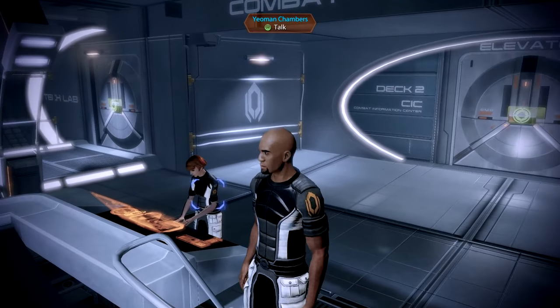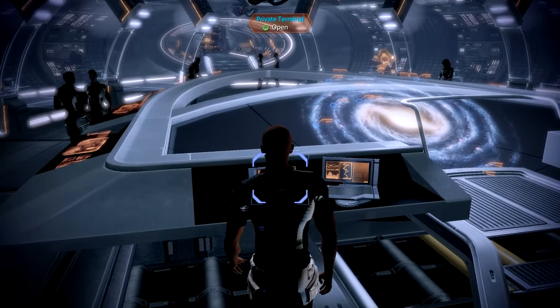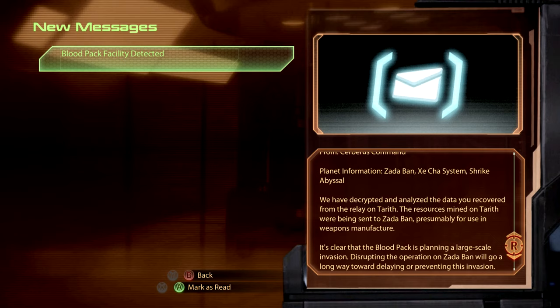We've just been informed by Kelly that we have a new message. In our last episode we were doing some side missions — we encountered the Blood Pack — and this message has something to do with that. Blood Pack facility detected from Cerberus Command. Planet information: Zadabin, Zeecha system. We've decrypted the data recovered from the relay on Tarith. Resources mined on Tarith were being sent to Zadabin, presumably for use in weapons manufacturing. The Blood Pack is planning a large-scale invasion, and disrupting the operation on Zadabin will go a long way toward delaying or preventing it.